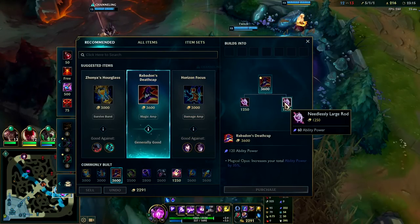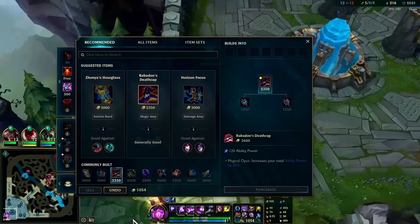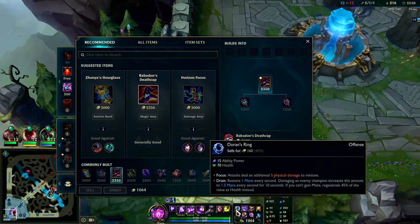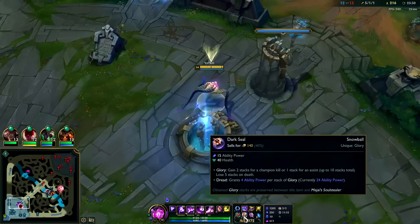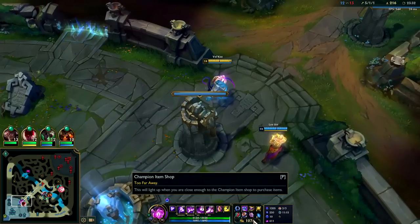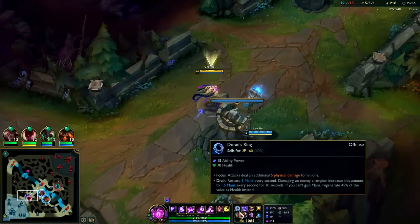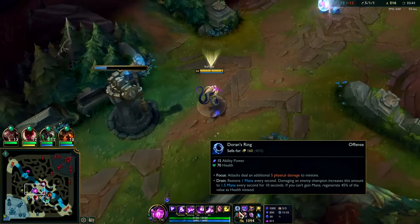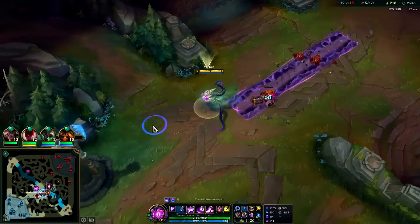We can pick up double Needlessly Large Rod. D-Ring doesn't sell for anything — it sells for 40% of its original value while all the other items sell for 670 gold. They make all the cheap stuff punish you — they don't want you stacking it. There's not a single stackable passive in League in terms of building it yourself. When you stack Dorans it's not a good thing — it's a bad thing.